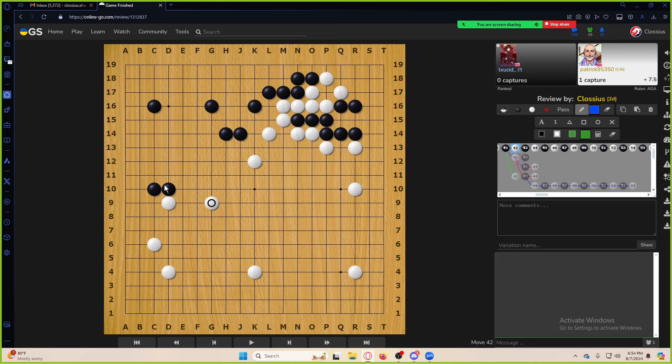It feels very awkward to do this right now because these two stones have been ignored this entire game, but for some reason after white gets this massive framework, now we're interested in defending it. The timing is very off — probably just invade before it's too late.